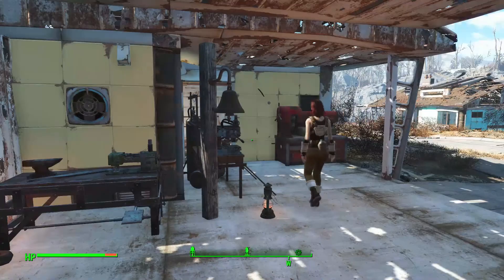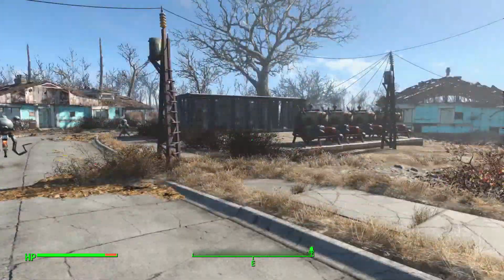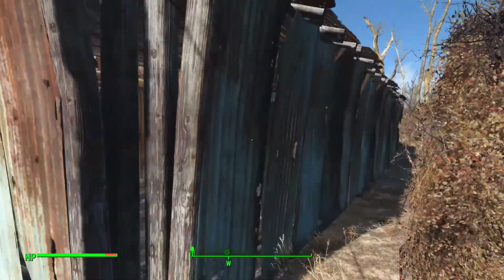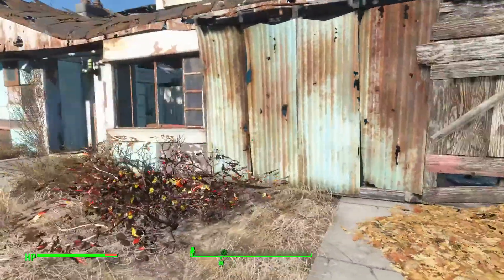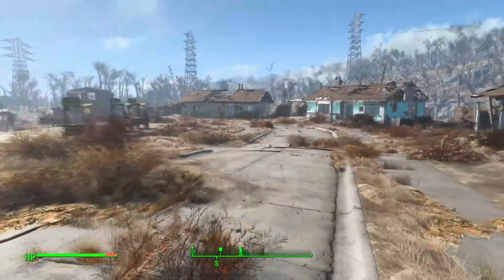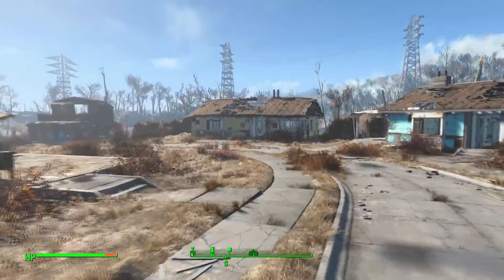Hello everybody and welcome back to Fallout 4. I've been doing some more work around the sanctuary and around the Red Rocket truck stop. I basically put in some new rooms giving everybody a little more privacy and space. We're gonna build basically a couple dormitory houses. I doubt I'll end up refurbishing all the houses — there just aren't going to be that many people living here.